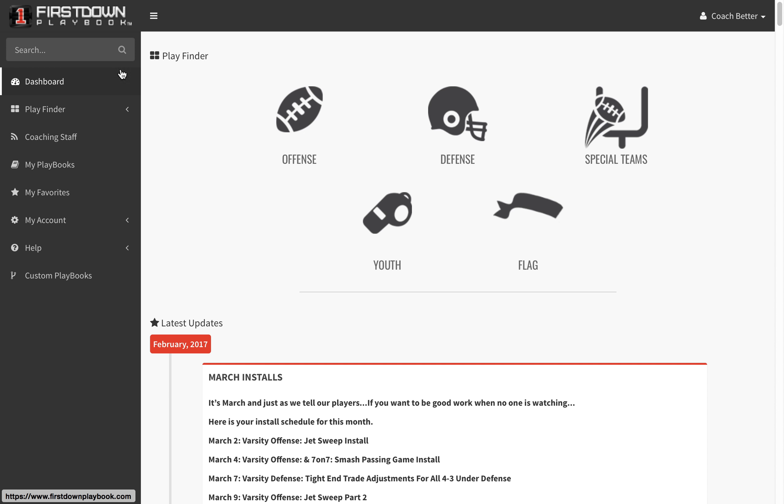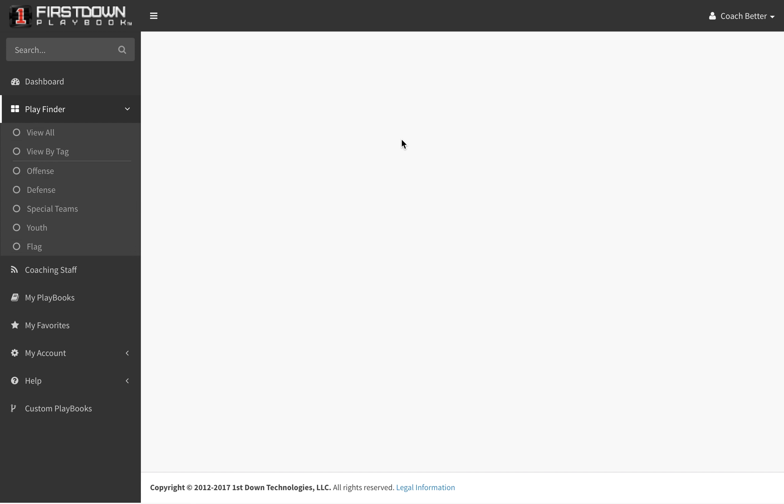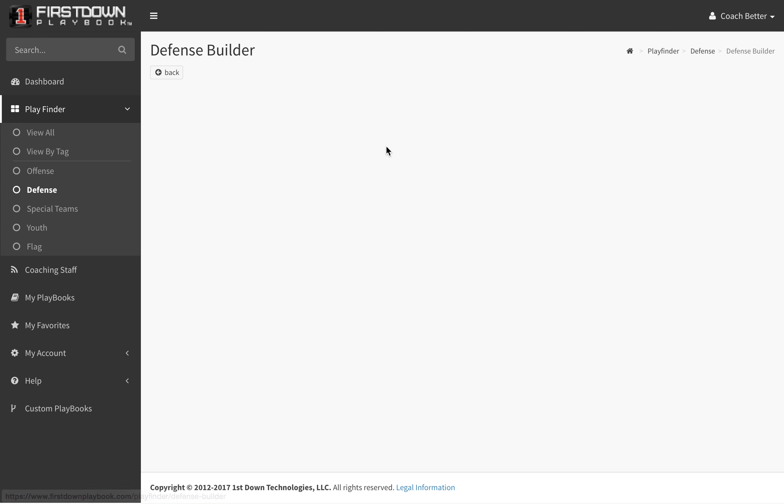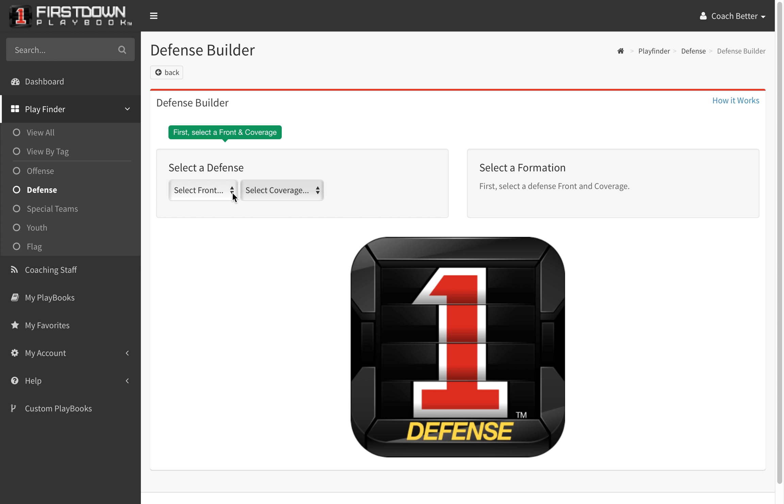So here's how you're going to find it. When you go to the dashboard, you're going to go to defense. A lot of you still are having trouble finding this — a lot of you are going down to the sub stuff and pressure stuff. But if you go to defensive builder and click on that, there's a method to our madness — you'll be able to go in and choose whatever front you want.